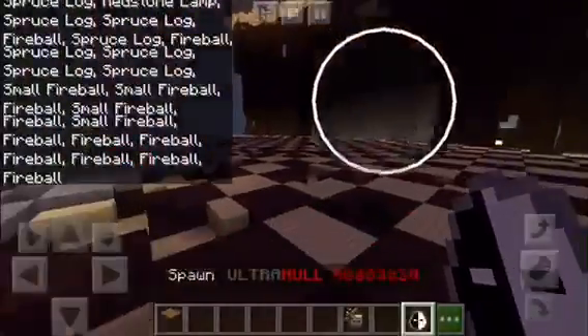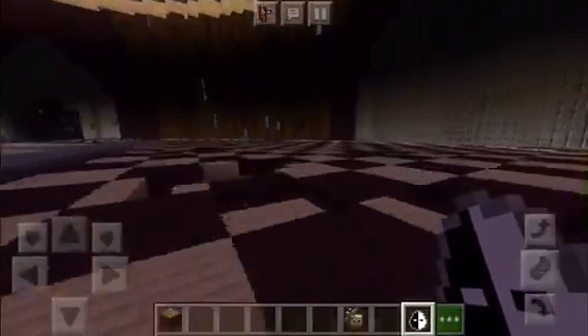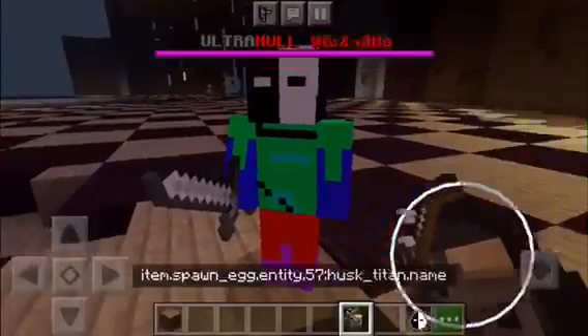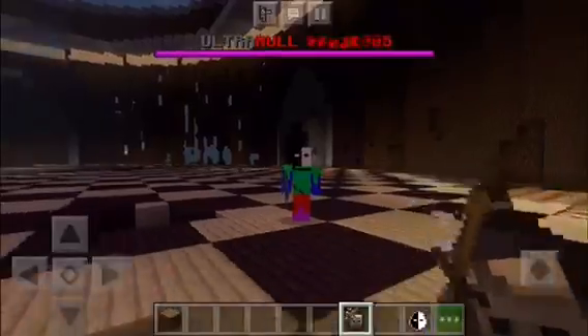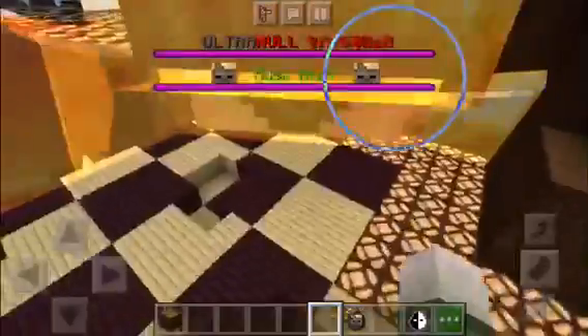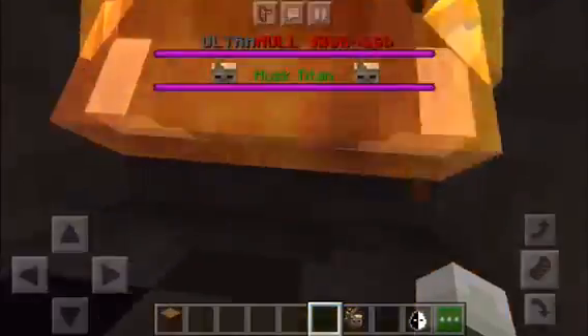Guys, we're back. So now I'm gonna do Ultra Null vs. the Husk Titan. Here is Ultra Null — he is a really scary mob. And here is the Husk Titan. Let's see if Ultra Null can one-shot the Husk Titan.